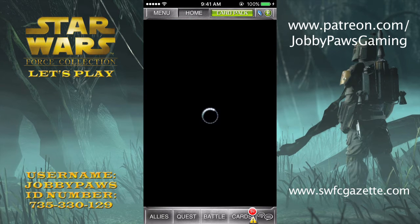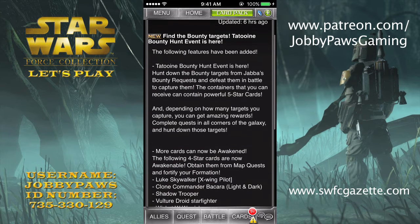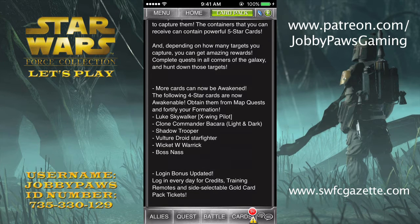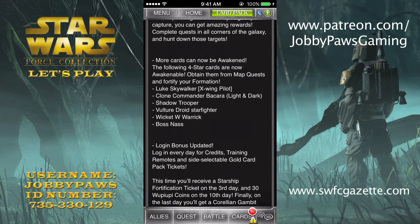Did any new four-stars or five-stars get awakened? More cards can now be awakened. Luke X-Wing Pilot — that's good. I wonder if he'll have higher stats than Wedge now, like at a 16-31 — that would be interesting. Clone Commander Bacchera, light and dark — that's another clone for Juggernaut forms and stuff like that. Shadow Trooper — which is actually kind of nice. That's four-star Shadow Trooper.